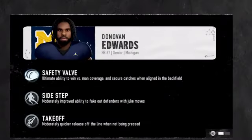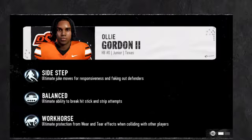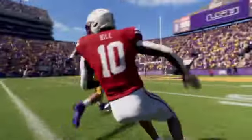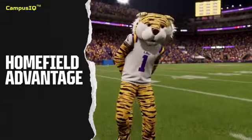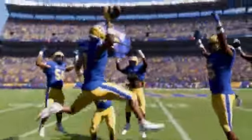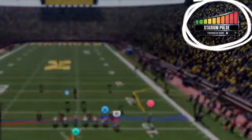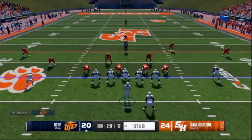A player can have up to eight abilities, and they can scale in effectiveness, providing situational advantages throughout a game that ignite the dynamic and unpredictable moments that make college football so exciting. From Tiger Stadium to Happy Valley, we're pumping the sights and sounds of the most iconic and daunting home field environments right into your living room. And with home field advantage, the host team has the upper hand.